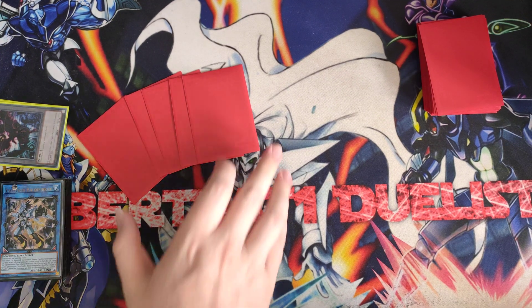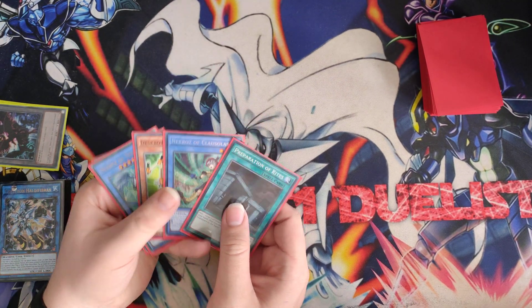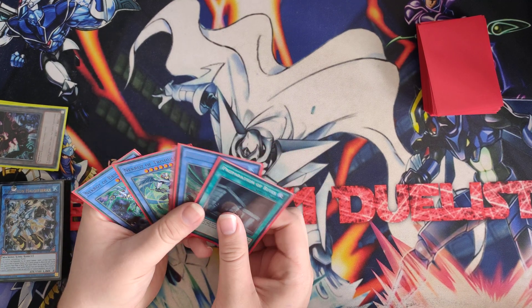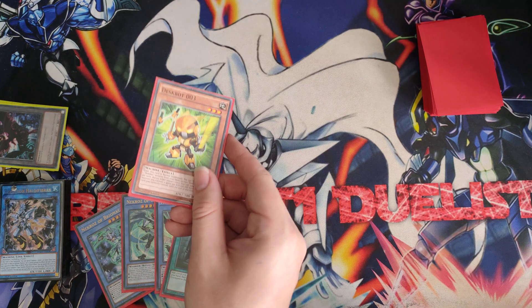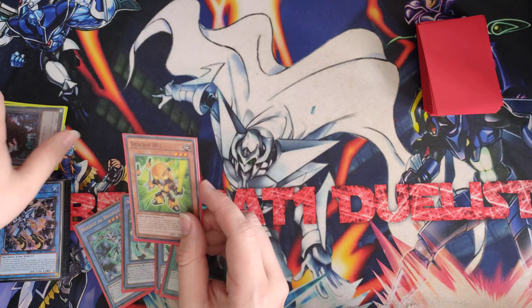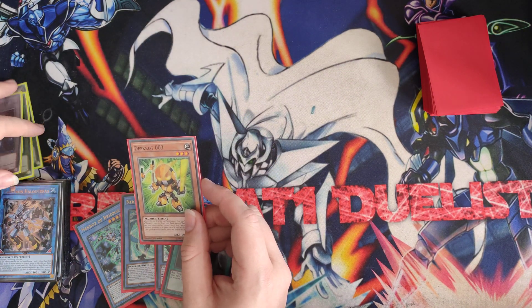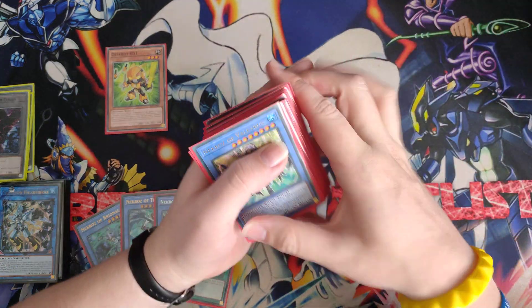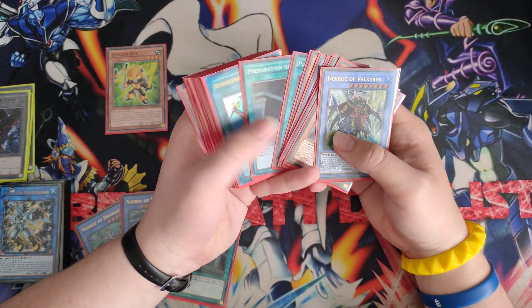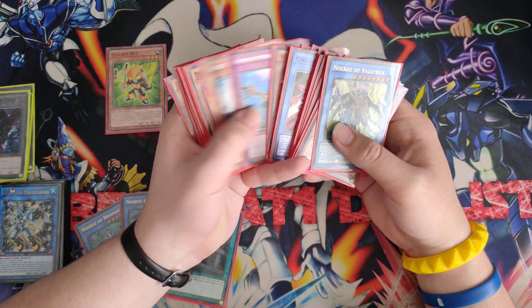Please excuse me if I'm doing it in a little awkward way. For the first hand, we don't even need these cards — we've got Despot Zero Zero Three. What we're going to show you today is the full Despot 003 combo. We're going to summon Despot 003, and then go ahead and summon from the deck Despot 001.